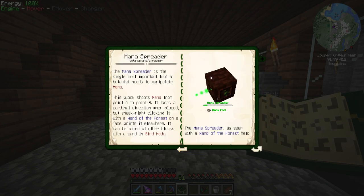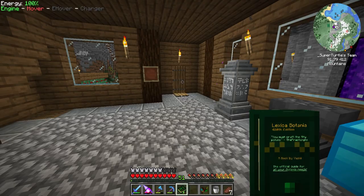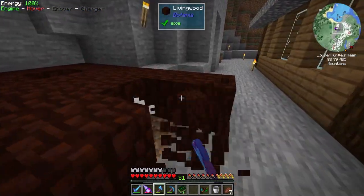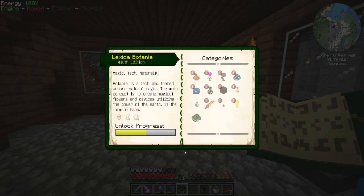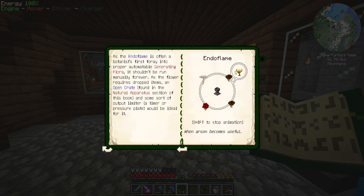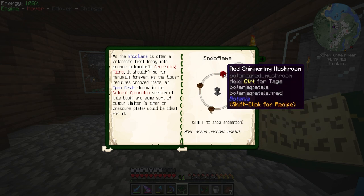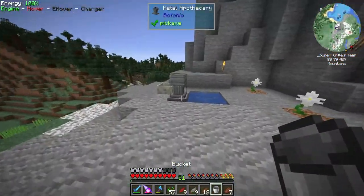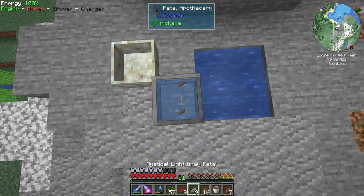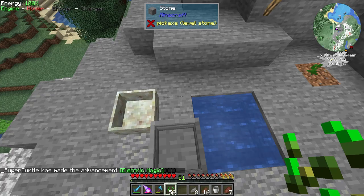We're going to work on a Mana Spreader — that uses gold, a bunch of wood, and one of the little flower things. We'll just make one for now. Then we're going to work on generating some flora, which is basically mana. We're going to work on Endo Flames — these act like furnaces and turn blaze rods or coal into mana. We need light gray, red, and brown petals.